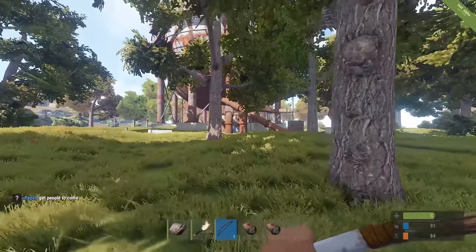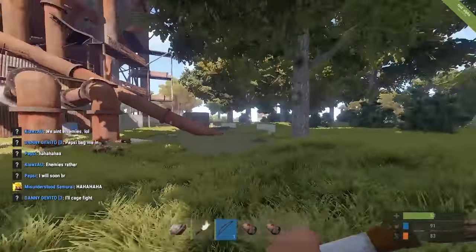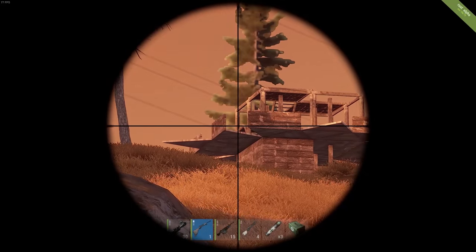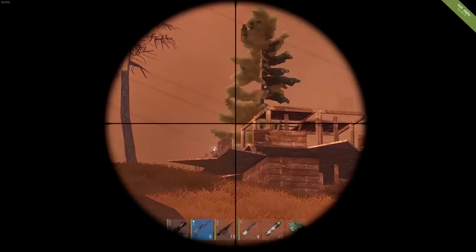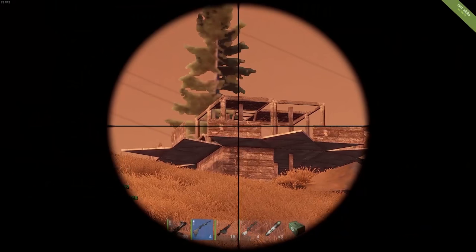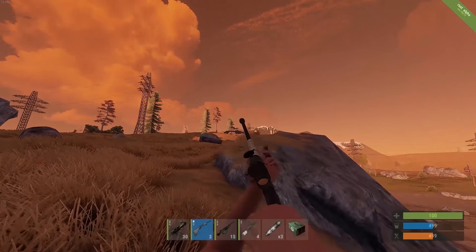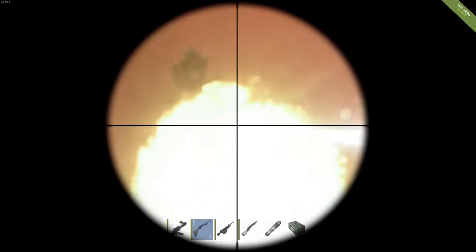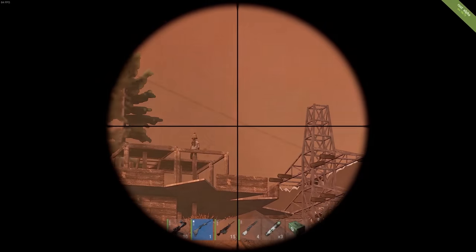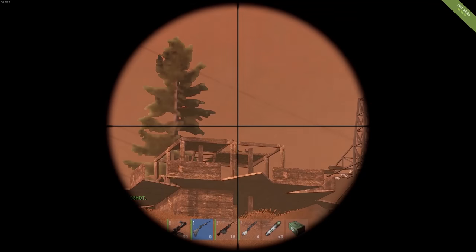The best way to get better at aiming is just to practice. A lot of people prefer bows over guns because they've gotten comfortable from practice and it feels more natural. But if you want to practice with high-end weapons like bolts and AKs without risking them, you can play on a battlefield server in the modded tab — you spawn with a ton of weapons and just fight people. As a bonus, crouching reduces sway when aiming down sights, and you don't need a 4x scope for this — it works with regular weapons and bows too.